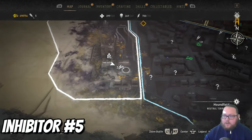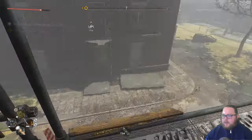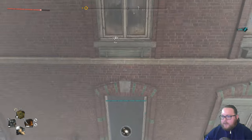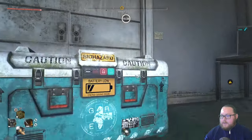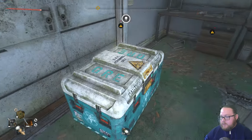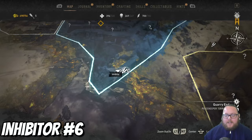The next inhibitor chest is going to be right next to the Houndfield electrical station. This is actually a place you go to if you chase down the sniper early on in the game. I like to access it this way because when you jump up here you can see there are mines around it — they'll be in the hallway if you go through the story route. Go through the way I did and there won't be any. Open this up for another single inhibitor.